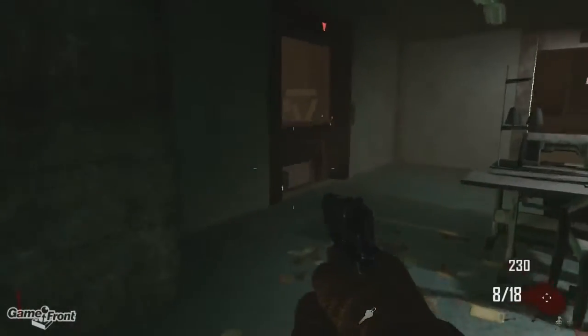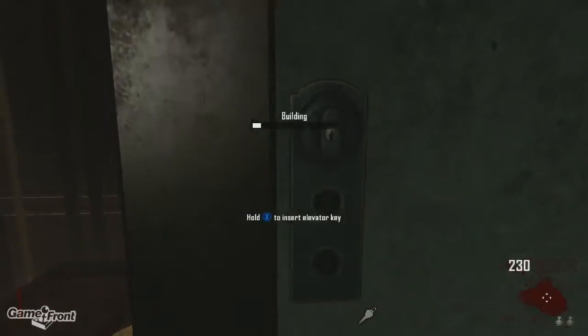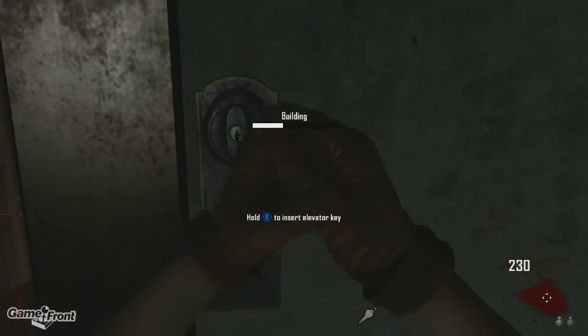Now use the key you picked up to activate the elevators. Quickly jump on top of the elevator and just wait a little while until it takes you all the way up to the top level.